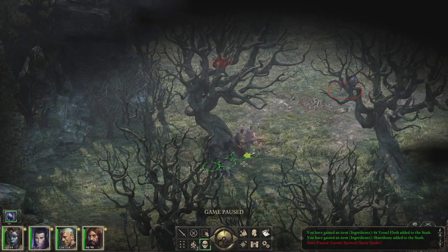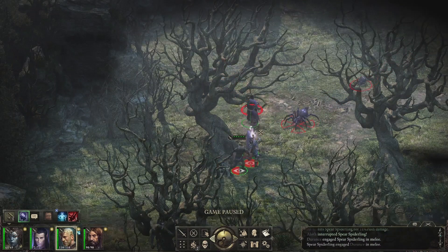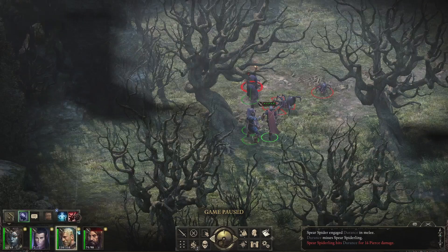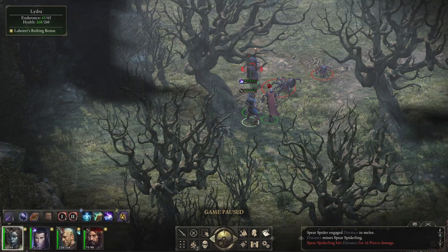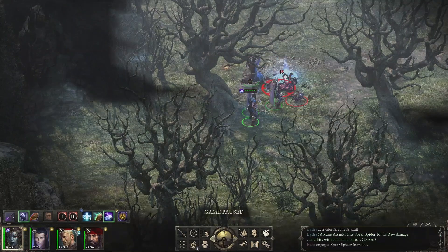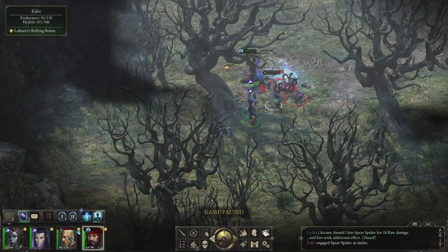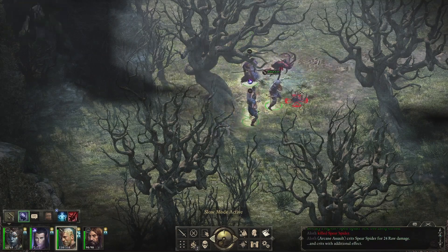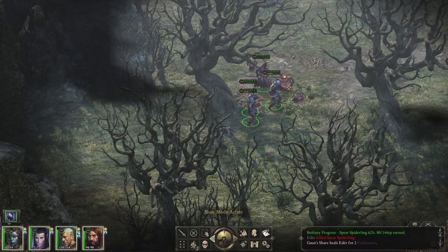Okay, spiders — these might prove to be a little more challenging. I'm going to make sure that Adair is on top of this large one and he can do a knockdown on that. We'll lay down our arcanes as always. A couple more knockdowns — Adair knocked down the small one. Now we can all attack the little one.